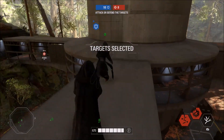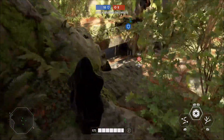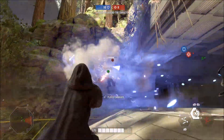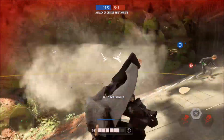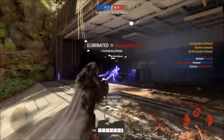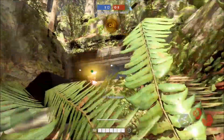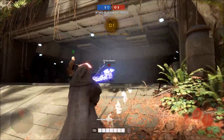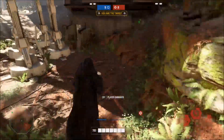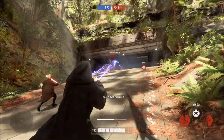His Chain Lightning ability is actually very good — it does 120 damage per use, which is really good, and it can chain-link to multiple targets without a star card. There is also a star card that lets you hit more targets. There's another star card that gives you 25 health back for every target you hit with Chain Lightning, which surprisingly is really good on Palpatine. It can keep you alive and help you stay in the fight — I love his Chain Lightning ability.